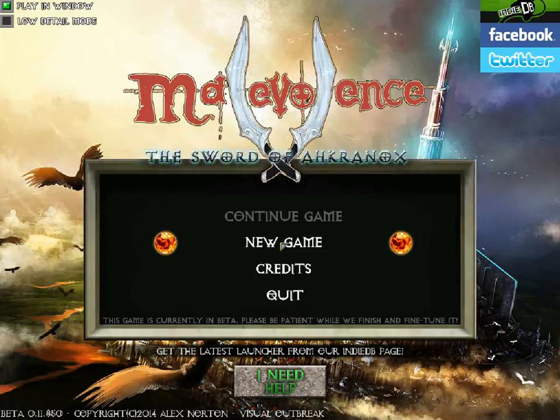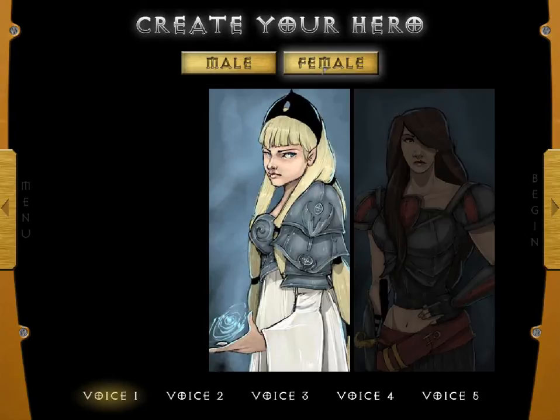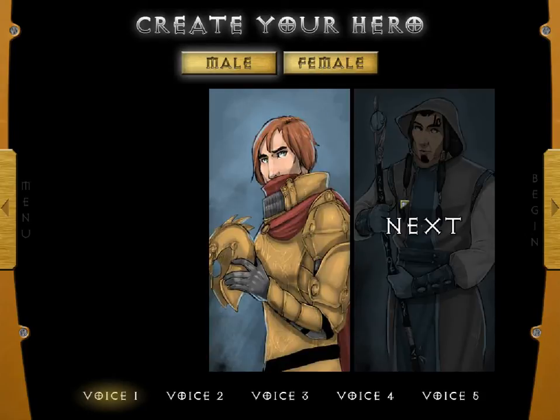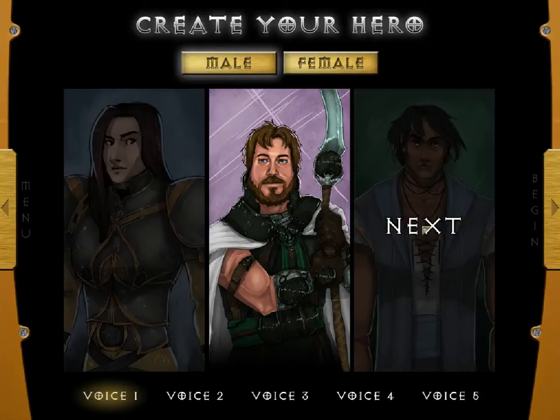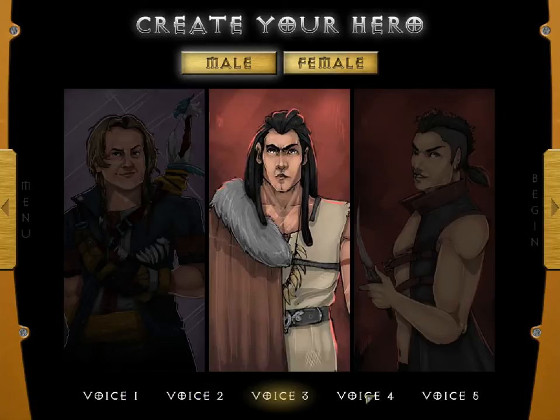So we'll get started with a brand new game — we'll click on New Game. The first thing you need to do when creating a hero is to select whether it's male or female, and there are portraits for both. I'm going to select my character I normally select. I've also got voice packs at the bottom here — they're quite funny, quite entertaining little snippets. Let's go for this one and then click Begin.